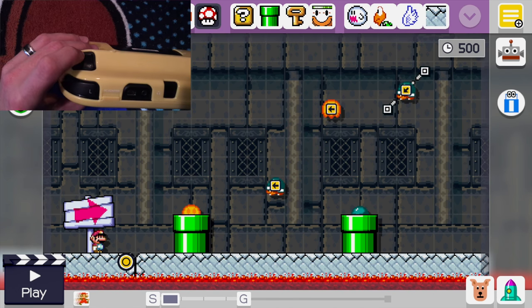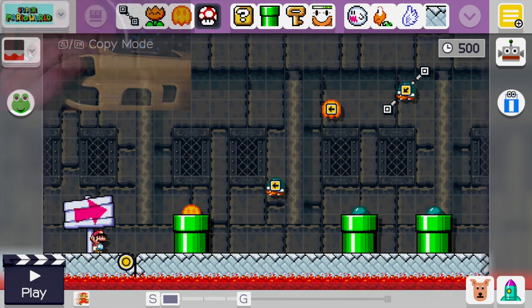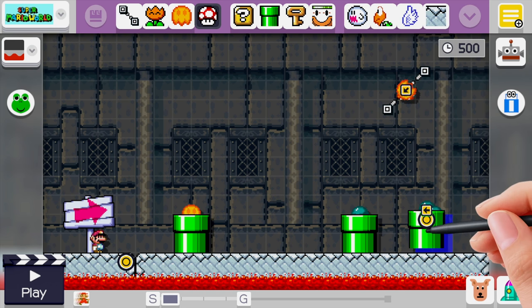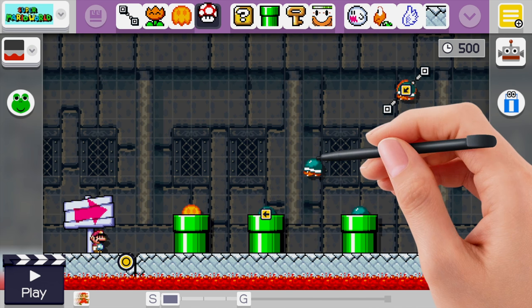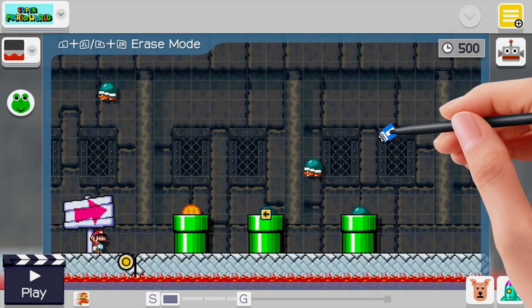Now we'll hold ZL again and make a copy of our pipe with our buzzy beetle. We'll drag the pipe up to make it tall, then hit undo once. Now we'll move the pipe. And after all of these steps we are done. Now we'll move our buzzy beetle up here, hold ZL again, and make a copy of him. That'll be what we use to spawn our buzzy beetles out of nowhere.